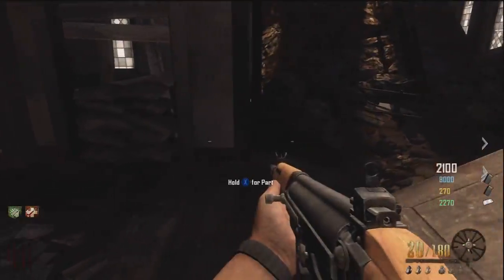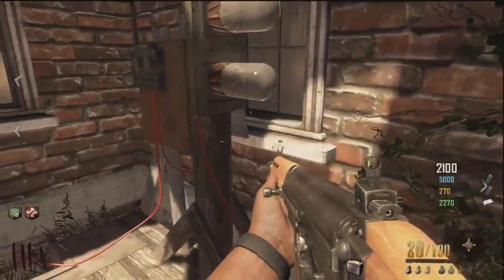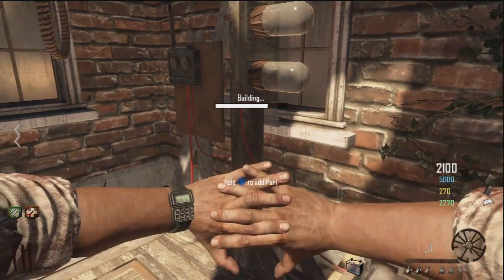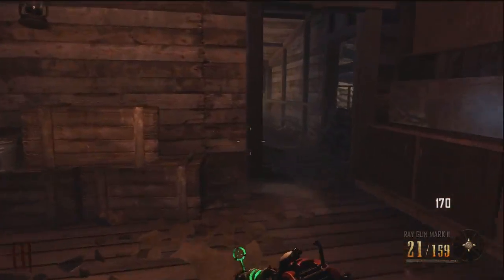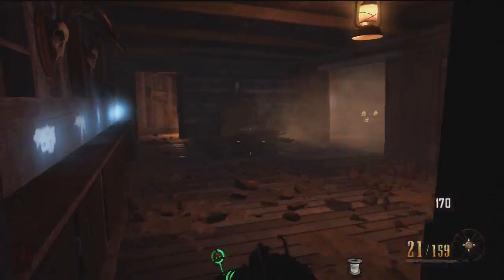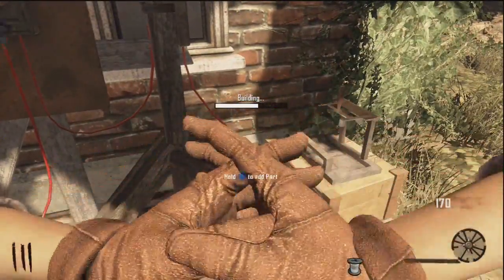The third piece is going to be located in the church — we're going to grab it, it's going to be the battery — so we're going to come and place it on the Maxis noose once again. He'll say we're three quarters of the way done. The fourth piece is in the gunsmith. I actually had to record this solo just because I did not record it when we were playing earlier, so there it is. And then again, you're going to take it to the noose and place it once again.